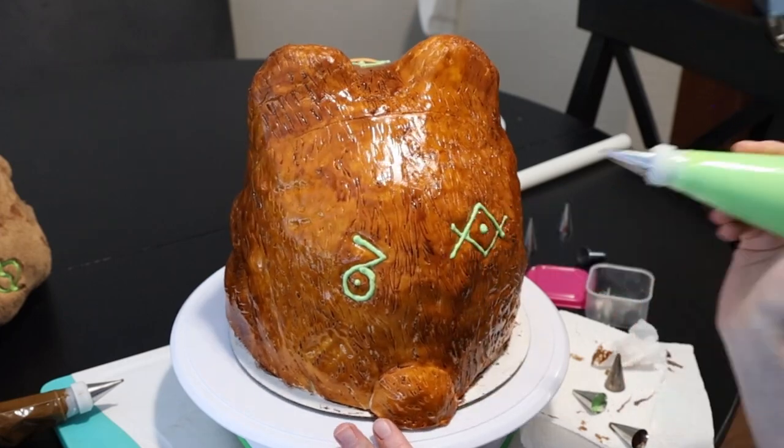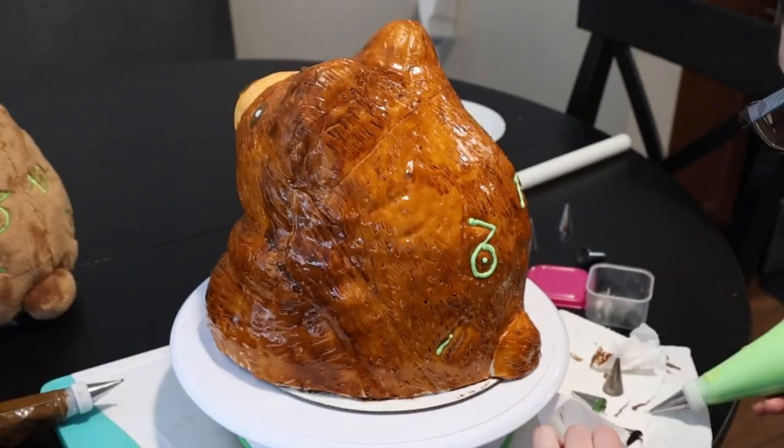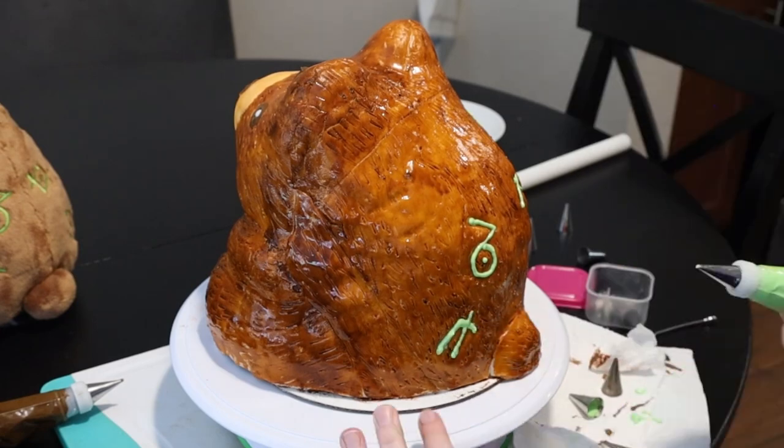For the final touch, use lime green roll icing to pipe on the symbols found on the bear. Oh, look at him — he's cute and just wants to be cuddled.